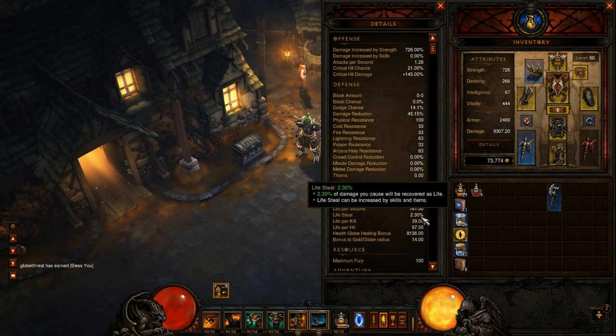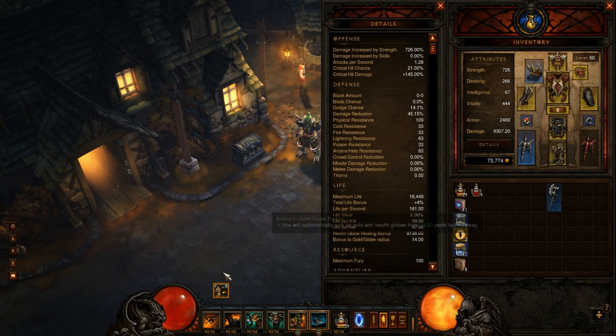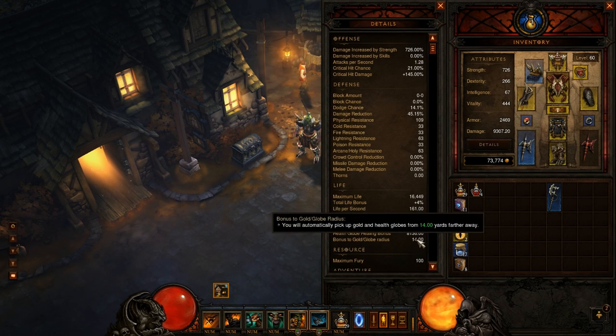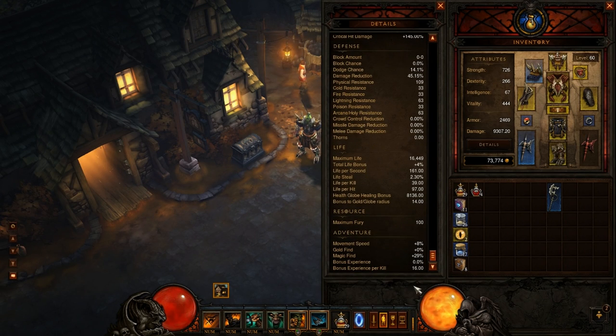Lifesteal is a lot higher when I'm not in Nephalem Valor. Health globes aren't that great during progression because you need to kill things before you get the orbs. But when you're doing Nephalem Valor runs, this health globe bonus is healing me about half my health. You're killing things so fast that globes are dropping quickly, and the health globe healing bonus can keep you moving at a faster rate through the act.